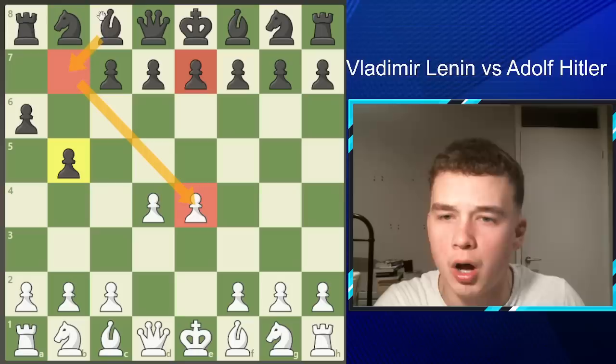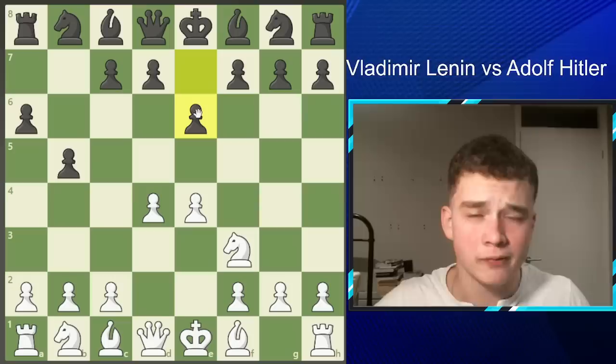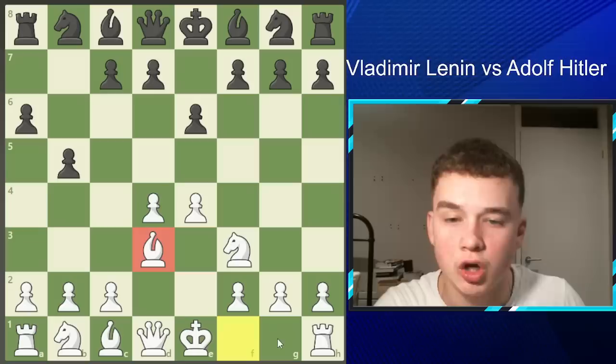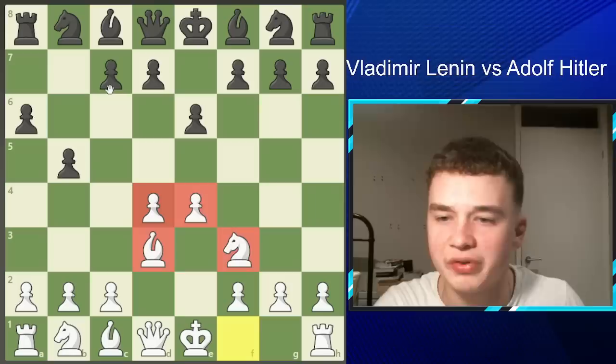Knight F3 — Lenin continues his development. We now see E6, so we've actually transposed into a French Defence, the St. George's variation. Then Bishop D3 — Vladimir Lenin developing his pieces very nicely, ready to castle king's side, playing very principled, just Russian style. The Russians like to play very principled, typical Soviet chess. We now see C5 — Hitler strikes in the centre.